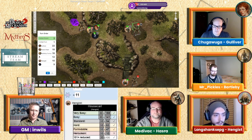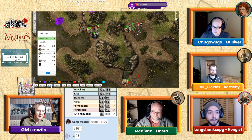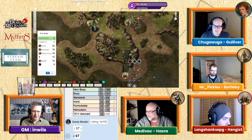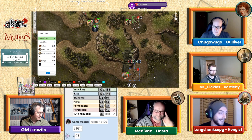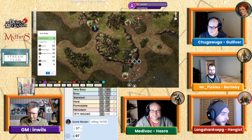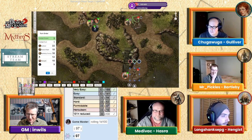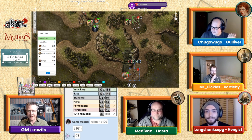Hengis attacks the zombie, rolling 33. It can't parry — out of action points. Special hit location damage. Hengis decides to attempt to disarm the opponent — the disarm special: make a combat style roll versus the original roll.